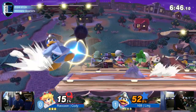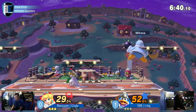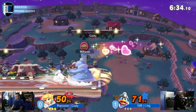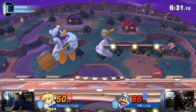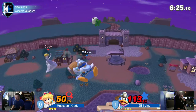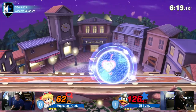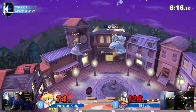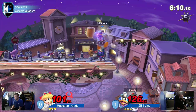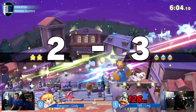Gordo combo! Oh, he landed on the platform, unfortunately. Cody waiting under him. The platform got in the way of the combo. Side B to go over the down smash. Spot dodge down tilt. Ooh, bounced. We see Ling at high percent but he still doesn't seem to care. Cody's at high percent as well.